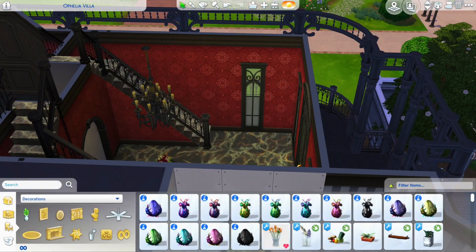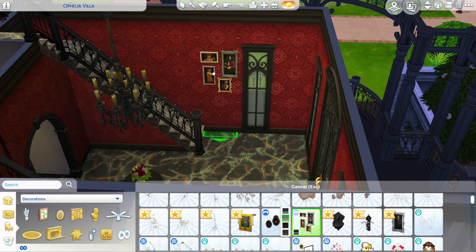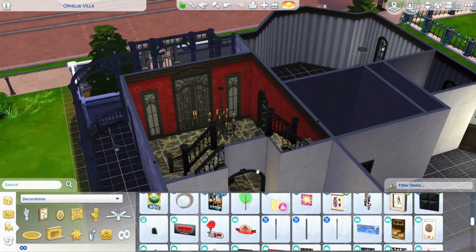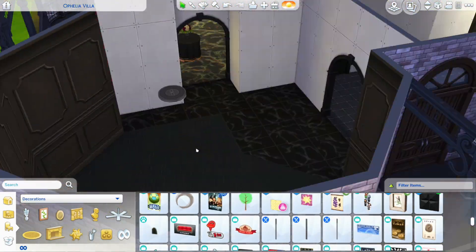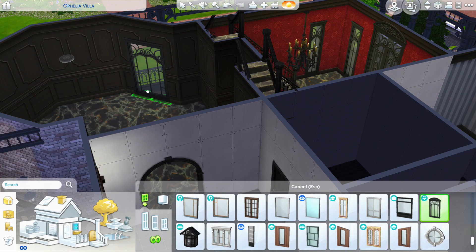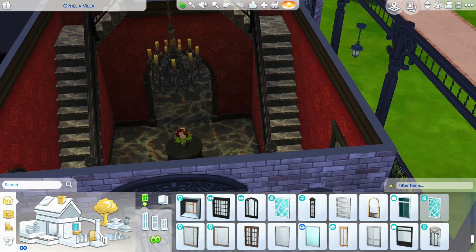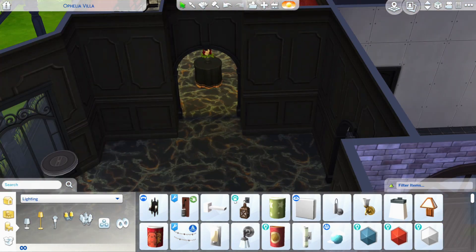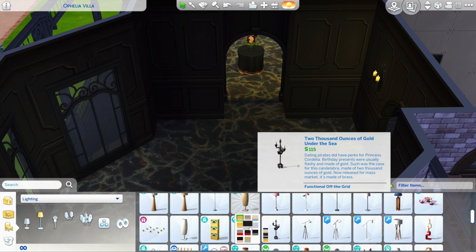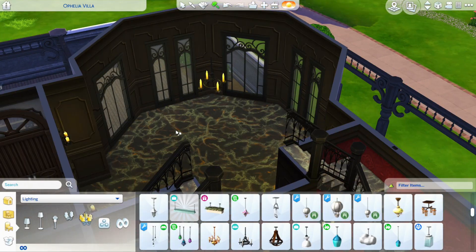This house has a ton of windows — I went crazy with them because I love these windows, and I like houses with tons of windows. It does give it a more modern feel rather than an old gothic feel. I also went crazy with the vampire wall stuff — the rips and the cobwebs — a little bit.